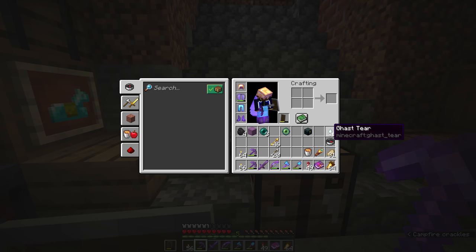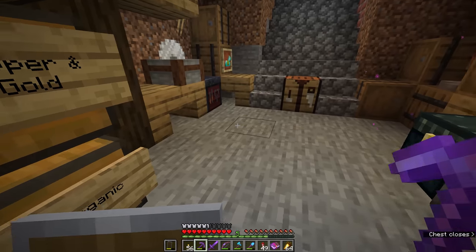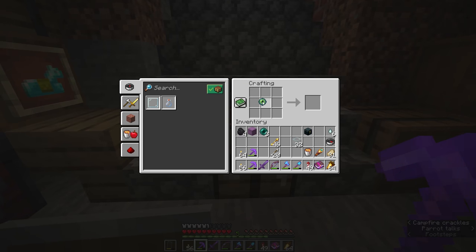We'll also need to acquire some ghast tears, which I have enough of from killing a few ghasts on trips around the nether in yesterday's video where we were raiding bastions. And last of all, we'll need some blocks of glass, because if we combine all of these — the eye of ender in the center, the ghast tear below it, and glass all the way around the outside — we get an end crystal.